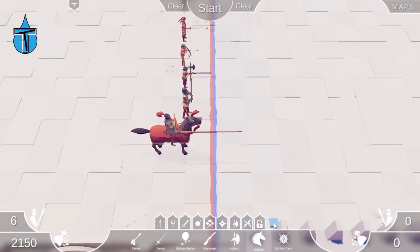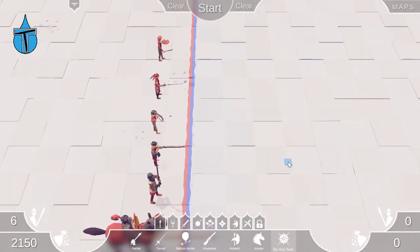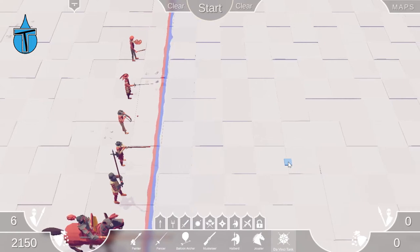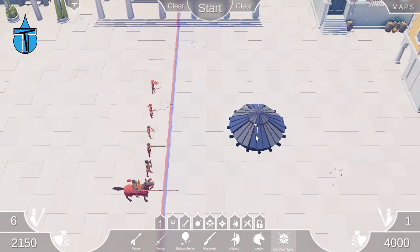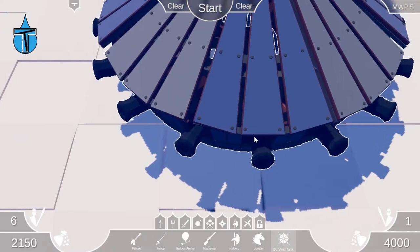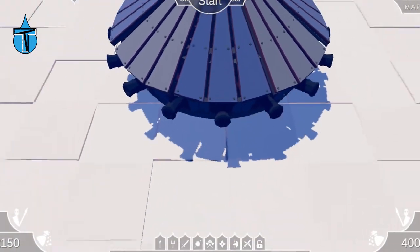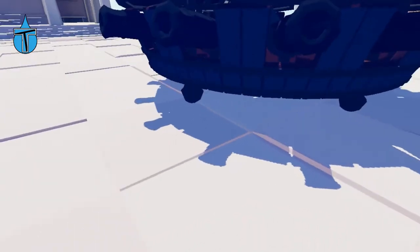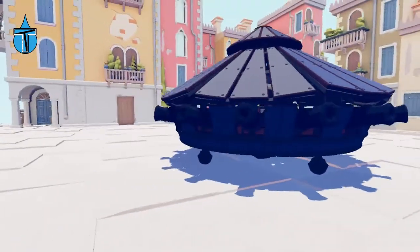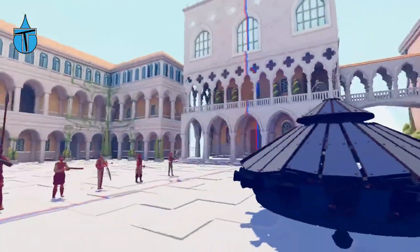And then we've got the Da Vinci Tank. Obviously everyone knows who Da Vinci is — absolute genius, still one of the top genius-level people of all time. Let's have a look at it. That looks awesome, and that is a lot of cannons! Look at all of those cannons — that's awesome.